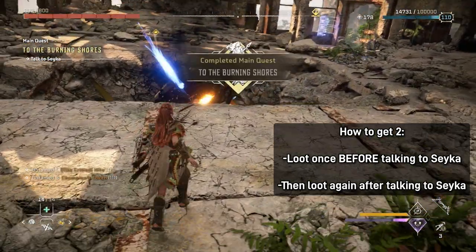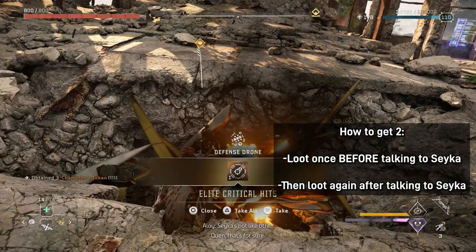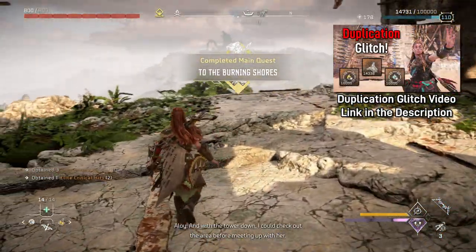After you talk to Seyka, another modification will spawn, so if you loot the tower before and after talking to Seyka you'll get two. It's a neat little trick so you can get more than one per playthrough. You can then also use a duplication glitch to get even more faster.